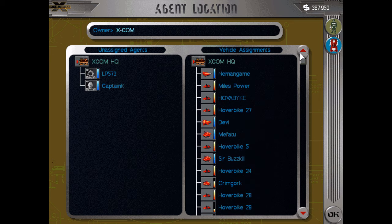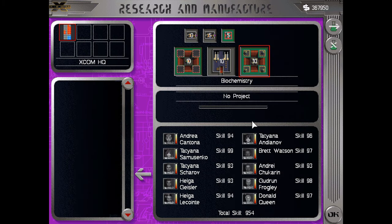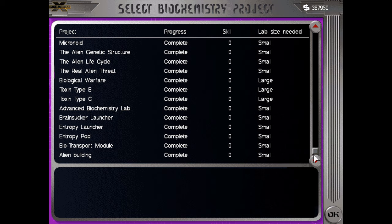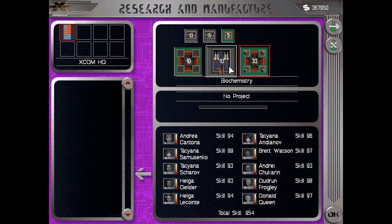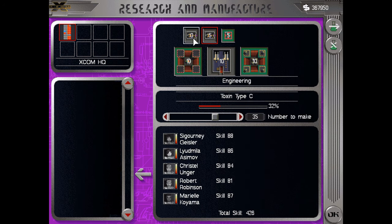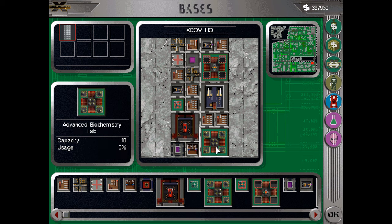Lovely jubbly. How's our research going? No biochemistry project of course. Let me see — where's the alien building? This needs a small lab size. Actually the queen will need a large biochemistry lab, and I need another advanced workshop because we want to create more annihilators at the same time, but I really don't have the space. The problem is the living quarters. I'm really tempted to just buy another base and staff a workshop.